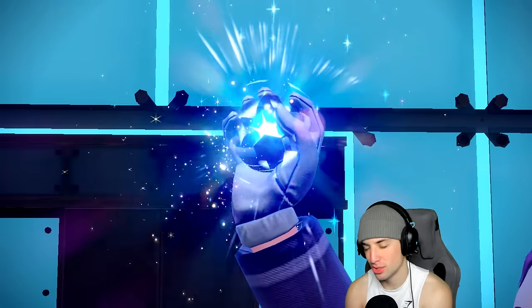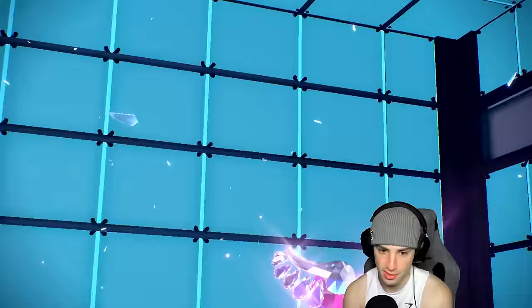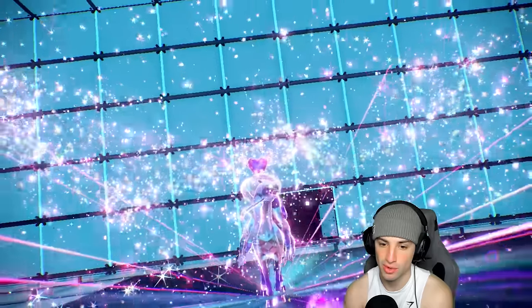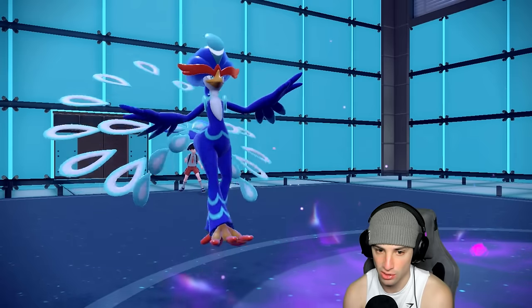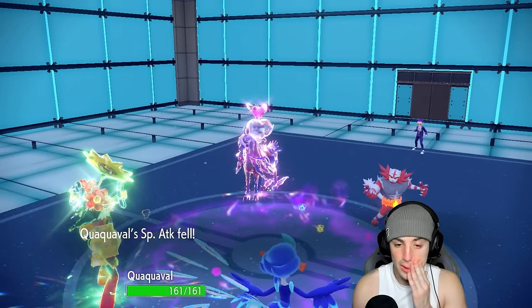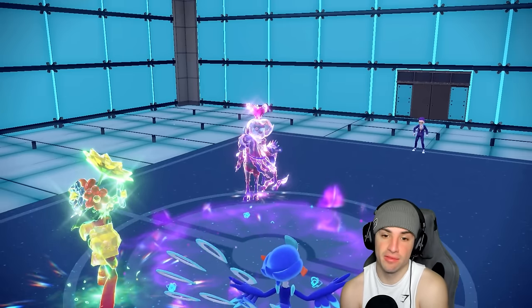Calyrex gets a Fairy Tera. He's going for a Draining Kiss to take out my Quaquaval, but what he doesn't know is that Quaquaval has Focus Sash. He ends up Parting Shot into Quaquaval, which kind of stings — I want to just Close Combat and drop that thing. Let's see who they end up going into — we do have a Heatwave flying across the board.